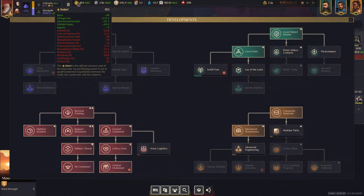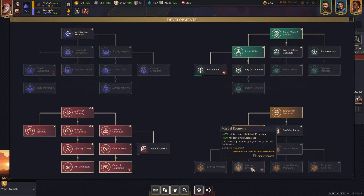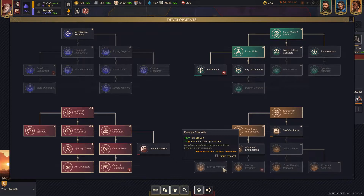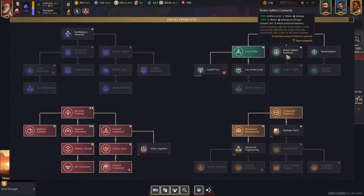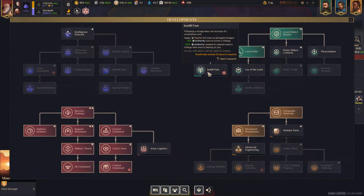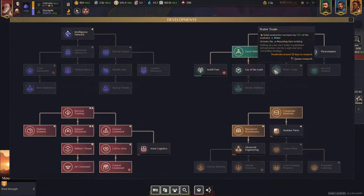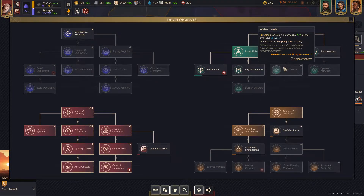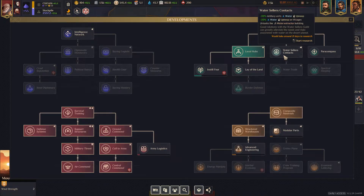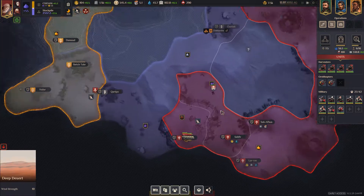How much solari are we spending on upkeep for military? At the recruitment office center, armies cost 55 - so this would take about 10 to 15 away. We could also reduce our water upkeep. Agents assigned on reckless infiltration produce more authority - and authority is the biggest thing slowing us down. Let's go for water sellers and then water trade to secure as much water as possible.